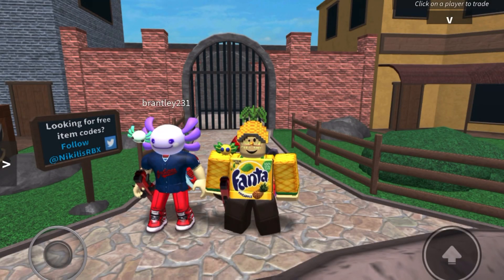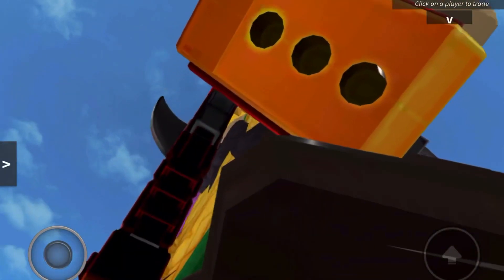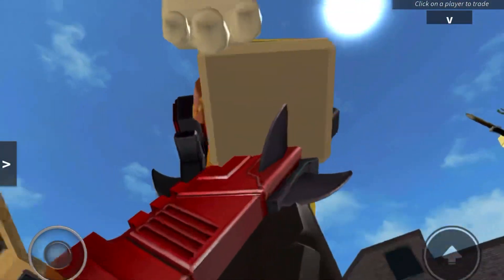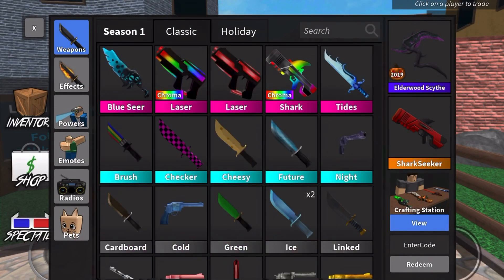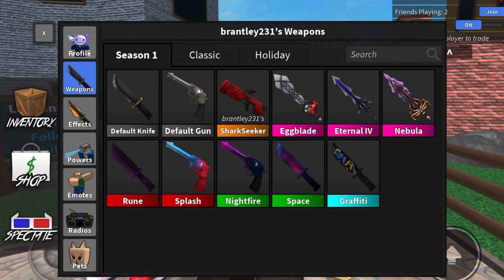Welcome back — we are now in Roblox and here it is guys, here is our Shark Seeker! Look at that, that is amazing. There's the Shark Seeker on our back — that's the accessory. You get an accessory for your back and one for your side. Look — Comical Shark Seeker! If you go to profile, then weapons, there it is: Brantley 231 Shark Seeker.